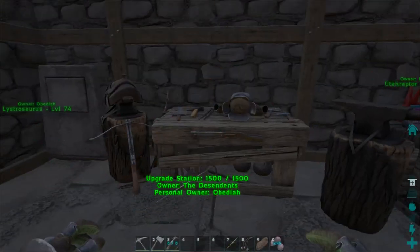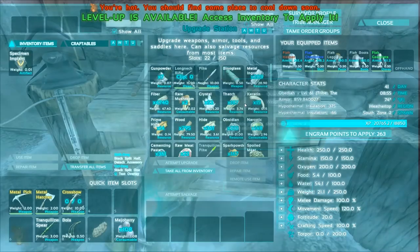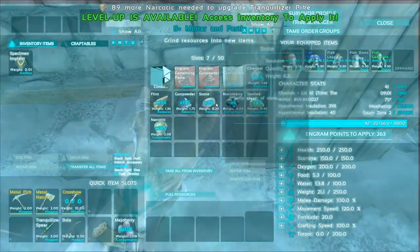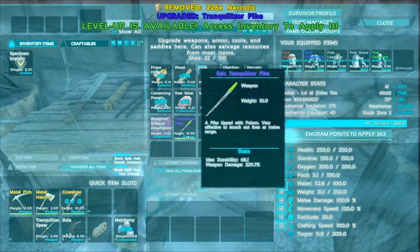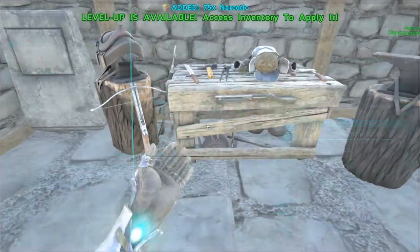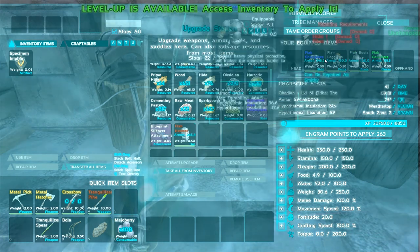We searched around for quite a while and only found one beaver dam, but let's see what it gets us. That's uncommon... that's a rare... 89 more narcotics needed — okay, we've got that. There's 100 right there, and there's 122 right there. Epic — 45 more narcotics needed. Do we have any more? Consumables — 75 more, awesome. So we can at least get one more upgrade in. That's legendary tranquilizer pike — not gonna complain about that!